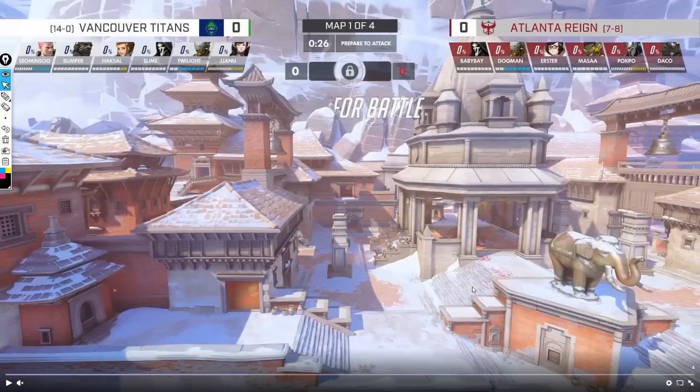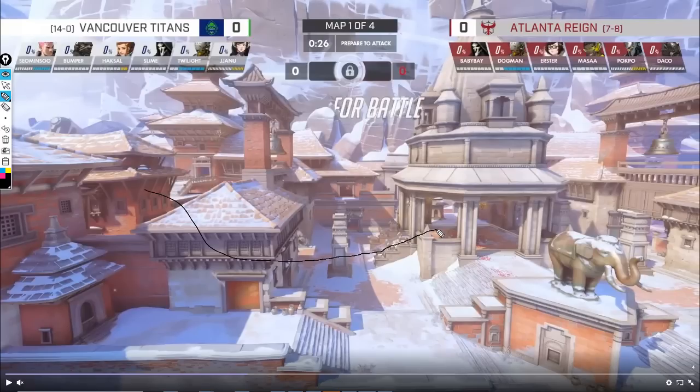In the GOATS vs GOATS matchup on this map, most teams will initially path through main, go through the center of the map, and then meet on point and fight for control. When most fights are lost on this map, it's usually due to the frontline taking poke and being pushed back, causing their backline — mainly Zen — to be pushed back on the stairs where sightlines are poor because he's on a choke on low ground.